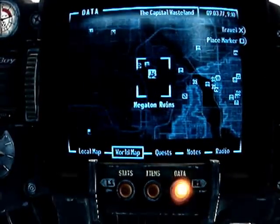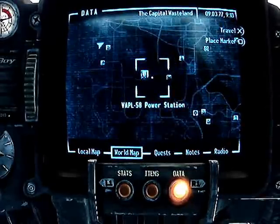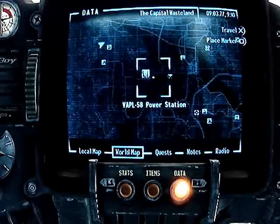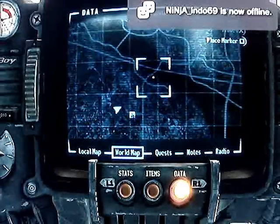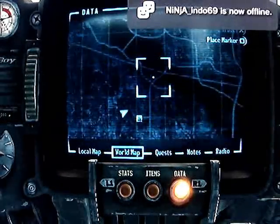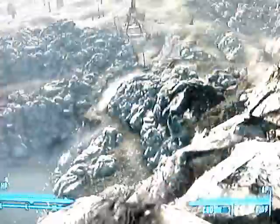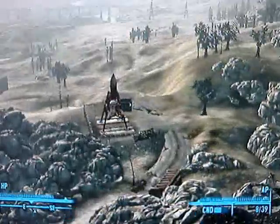Technically it's the Megaton Ruin, since I'm playing as an evil character. Basically, perfectly northwest of it — just go on a direct line with this little bridge. So there's Rock Breaker's Last Gas. You go up the hill and around.